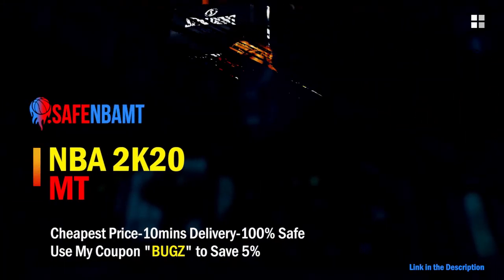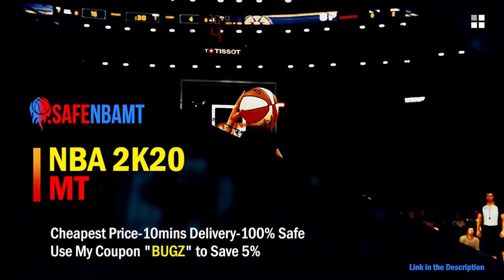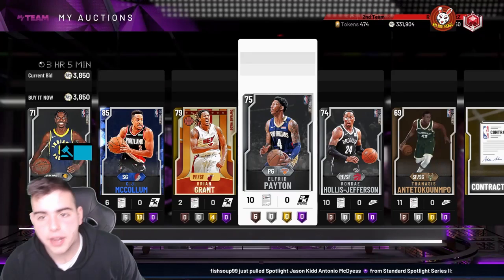What's good guys, if you want cheap, fast, and reliable NBA 2K20 MyTeam coins, head on over to nbasafe.com and use code BUGS for 5% off at checkout.